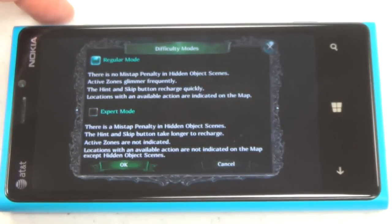You can choose between two difficulty modes: regular and expert. Regular is definitely the way to go if you don't like getting stuck and you want a little help now and then.